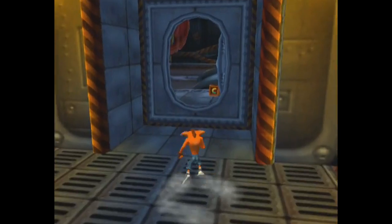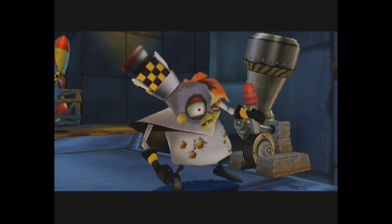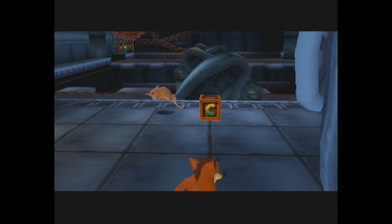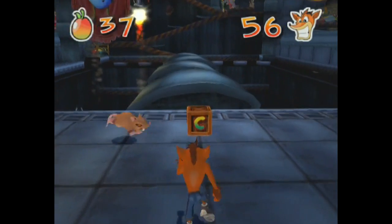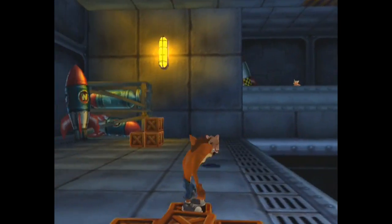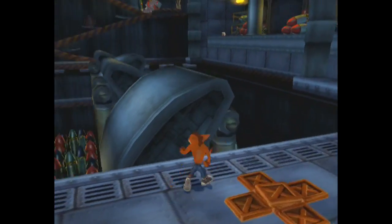N-Gin has a rocket for a head — a big ol' rocket for a head. I imagine it's still active; when he gets pissed off it actually steams and goes red and stuff. N-Gin's battleship has a lot of rockets launching all over the place, and they can actually work right next to you and damage you, so you gotta be careful.